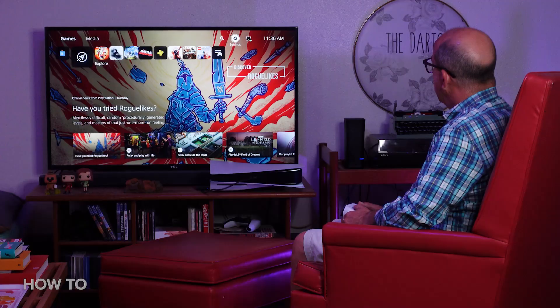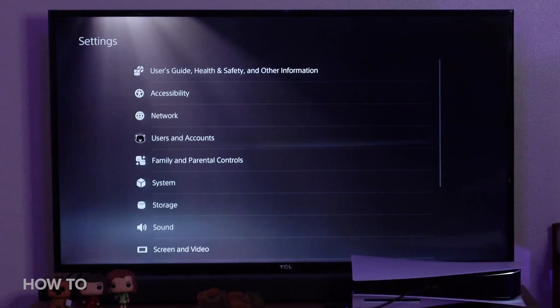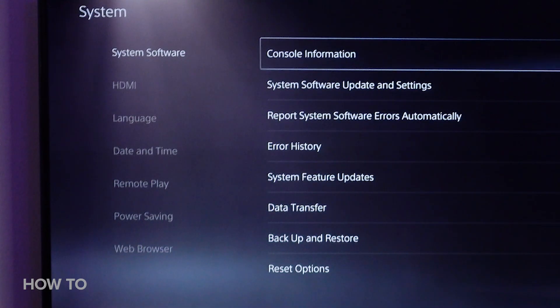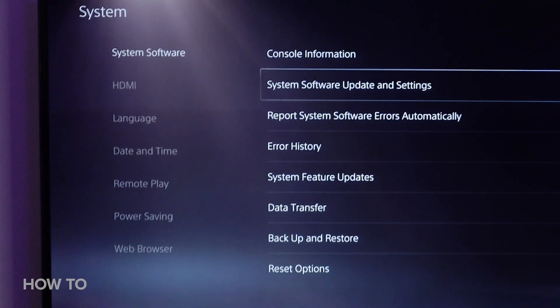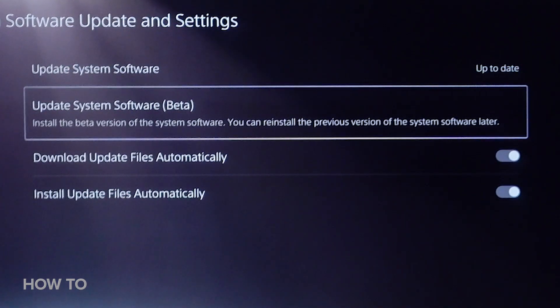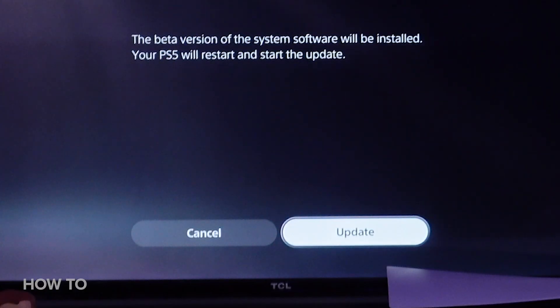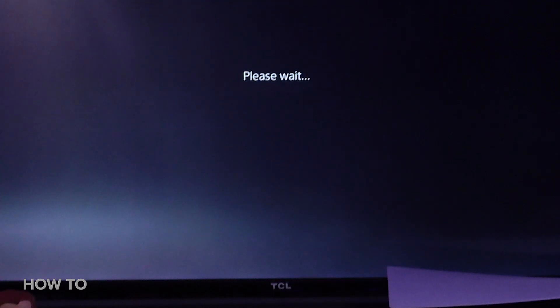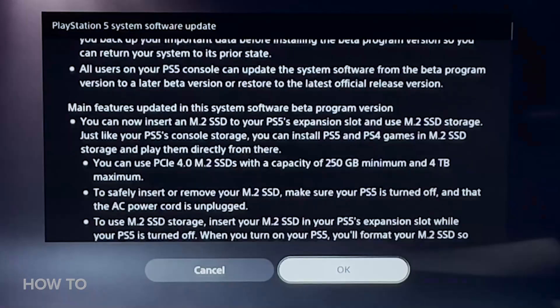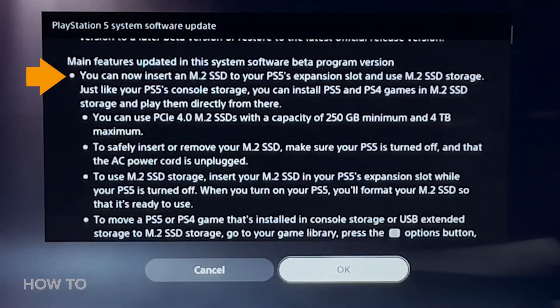Success — I'm actively enrolled in the beta program. Now I can go look for a system update. Under System > System Software > Update in Settings, I can select 'Update System Software Beta' and confirm with Update. Here's a list of all the features included in the beta, including the one we want right here.